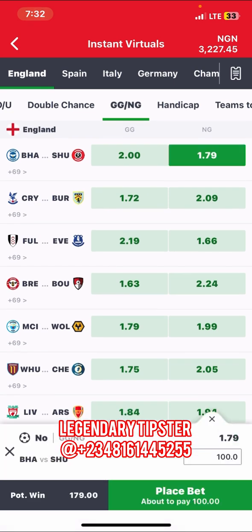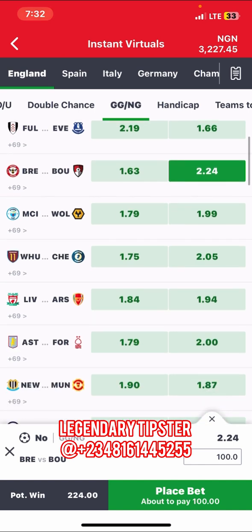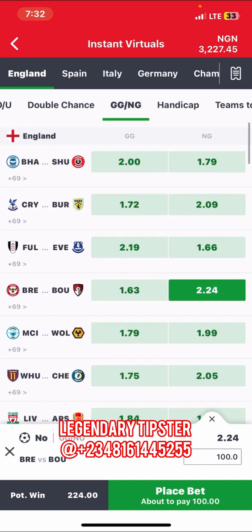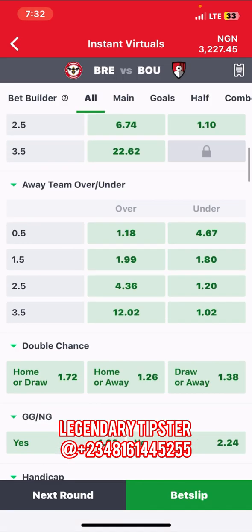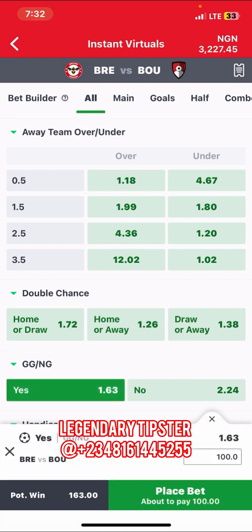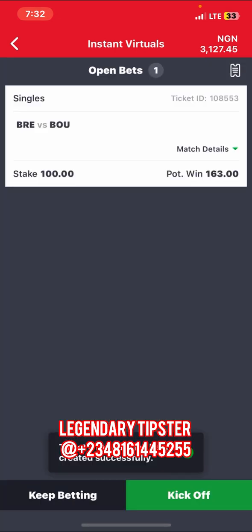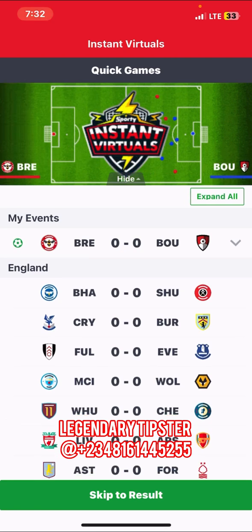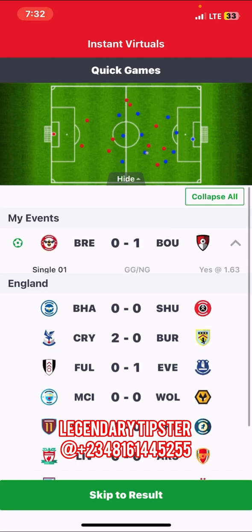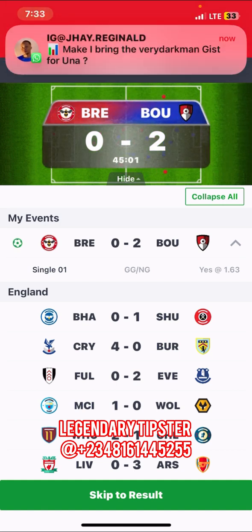Go to GG no-Google, check the odds in your no-Google section, and find the biggest odd — this one is 2.24. Click on the game, make sure over 0.5 is locked, then play Yes. Make sure you maintain a good staking plan. Once you make some reasonable profits, please log out — you can continue later, but at first just log out to avoid losing your whole capital.